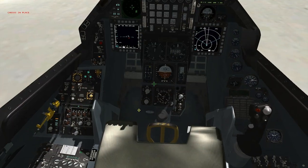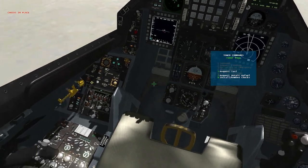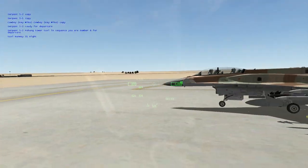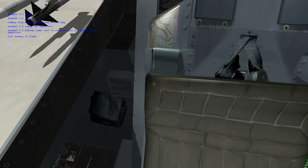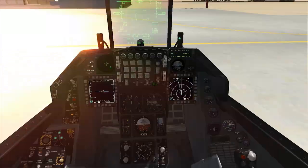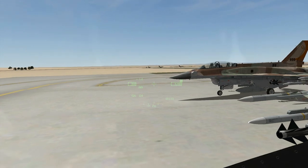Pretty much we're done with the ramp start now. Go ahead and hit T then 8 for your chocks. Serpent 5-2, copy. Serpent 5-1, copy. Serpent 5-2, ready for departure. Serpent 5-2, 13-0. Vaccine sequence good to go. Make sure you have your nose wheel steering enabled. Vaccine runway 31 right now. All right, let's get off the ramp and get going.